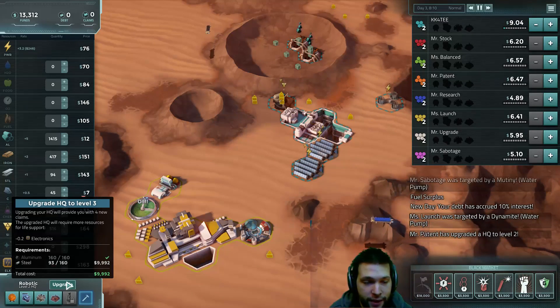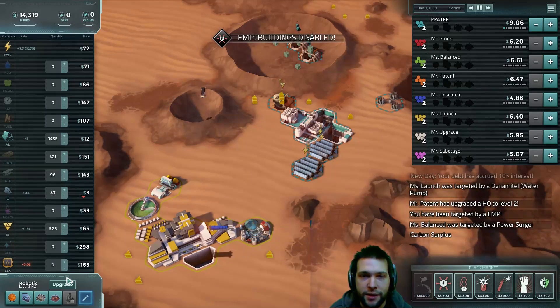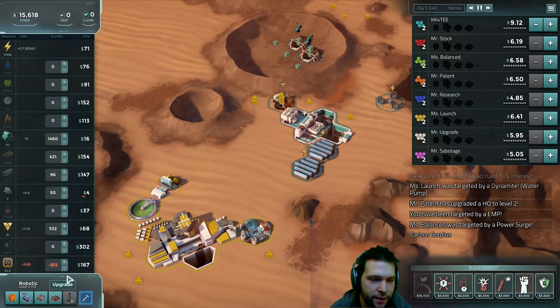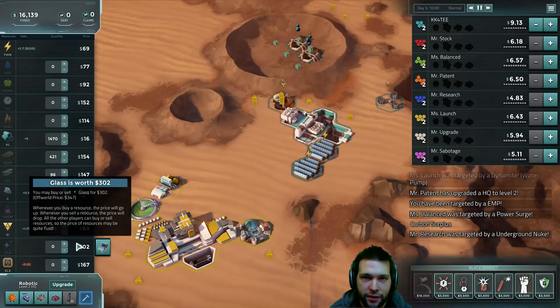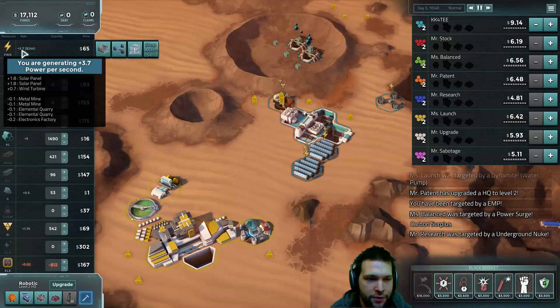Another interesting fact about having teleportation is that your resources move to your center base as soon as they are produced. You don't have to wait for shipments of 100 resources to trail in from across the map — it's just like being connected directly to the base, which is immensely useful. It also saves dramatically on our power usage, because we don't have any trucks using energy.